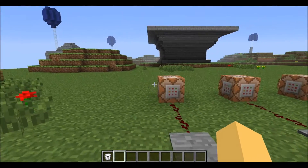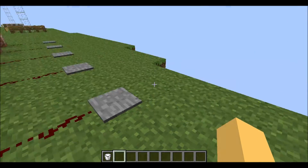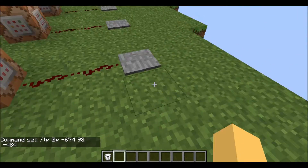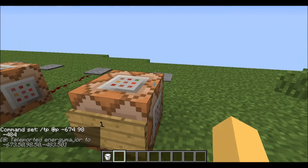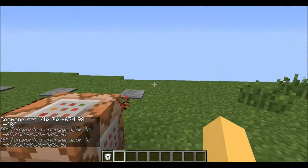At number one, we have the TP command. This is very commonly used, and basically you type slash TP and then add player, or add random player, or add all players, and then type the coordinates for where you want to TP, have some redstone activation, and it'll TP you as you want.